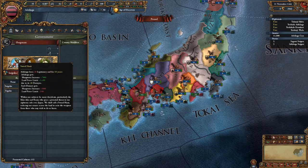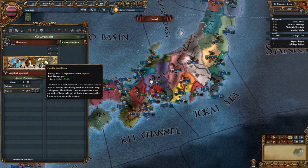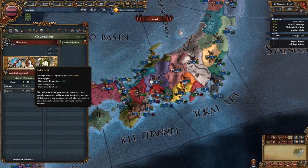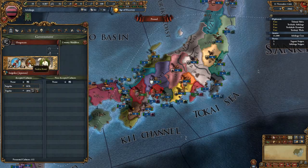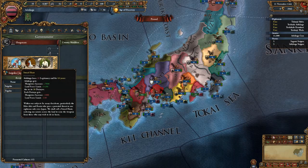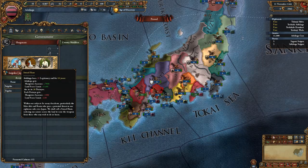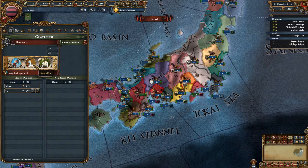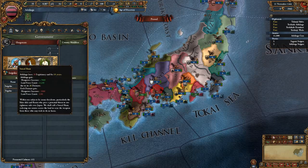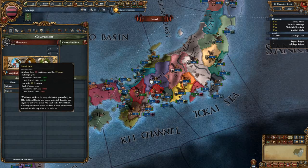As Shogunate, you get these options. They last 10 years at the cost of legitimacy. You can forcefully expel Ronin, get liberty desire down, get diplomatic reputation at the cost of your vassals' reputation, reduce their diplomatic relation limit by one, get some manpower, and get a force limit increase. So your Daimyos would lose manpower and force limit while you gain force limit and manpower.